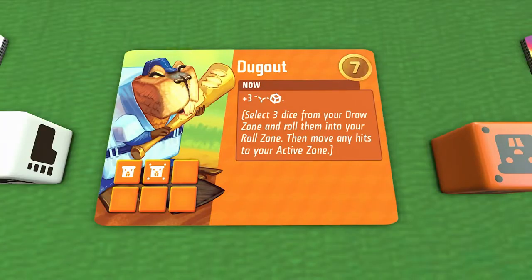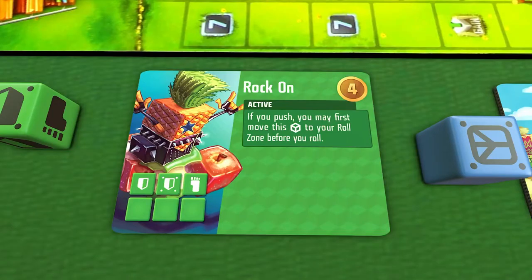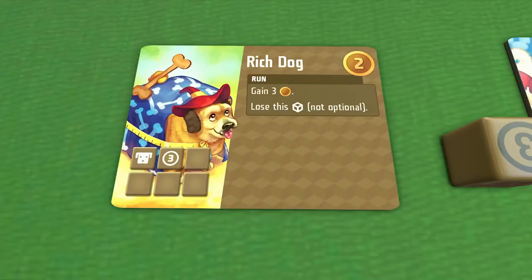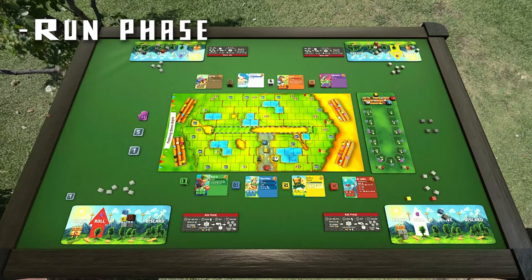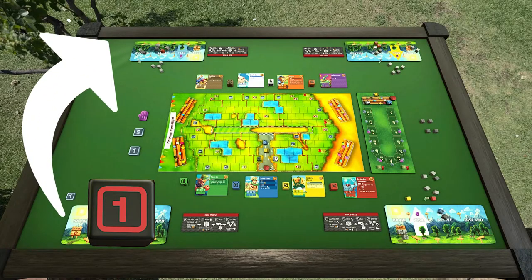Abilities are used immediately after you move a die with that symbol into your active zone. Active abilities are used based on the context of that ability, as long as the die is in your active zone. Run abilities can only be used during the run phase. Credit, coin, and movement symbols are also only used during the run phase, which begins once all players have finished the roll phase. This phase can mostly be carried out simultaneously, but whenever that poses a problem, resolve each player's entire phase in clockwise order from the start player.